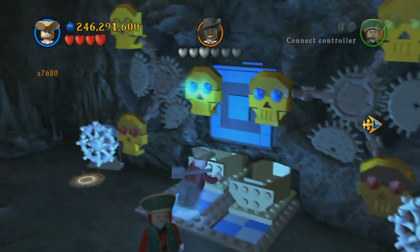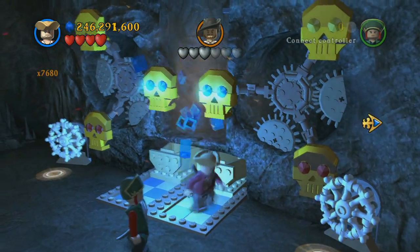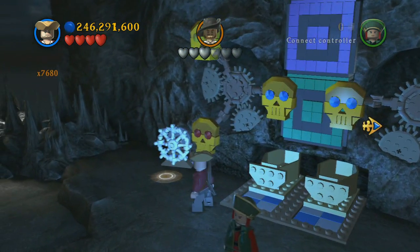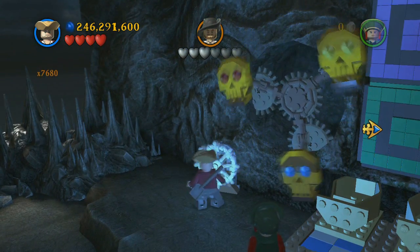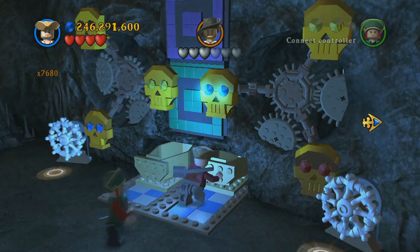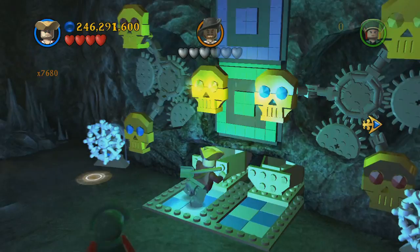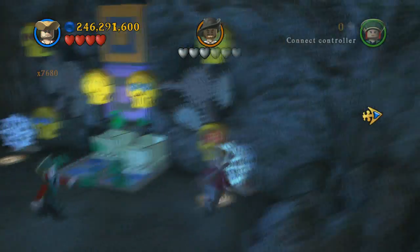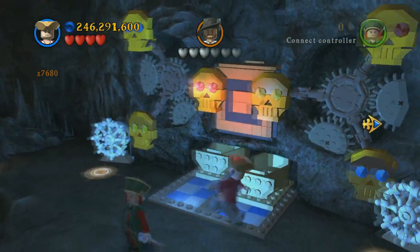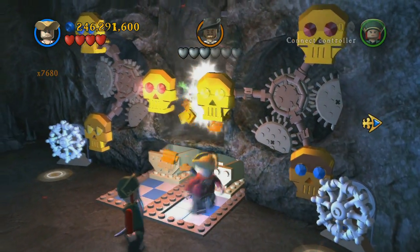Once you get the third one it's actually going to switch — it drops three more that are secondary colors, so you have to mix two of the primary colors to blow them up. For green, you'd use yellow and blue. This one takes forever, but eventually you blow them all up and you should get ship in a bottle number four.